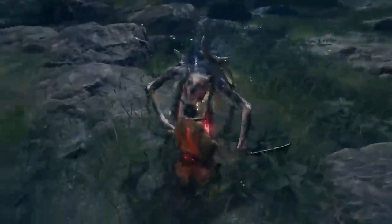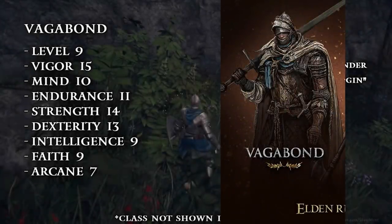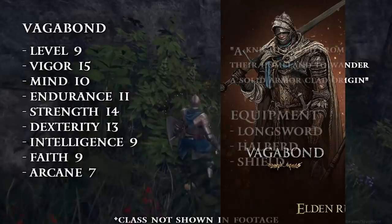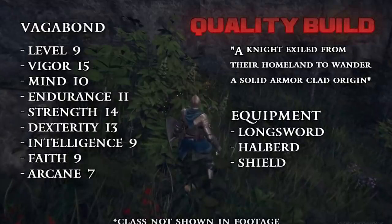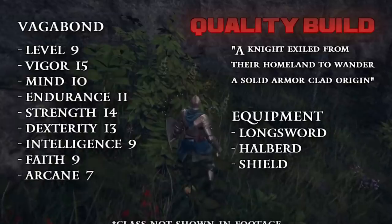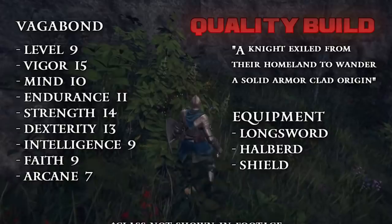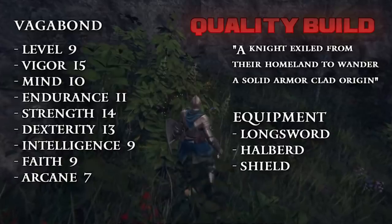Starting off is gonna be the most popular build that people tend to do on their first run, and that is for quality build. If you're gonna go for 40 strength, 40 dex, and maybe some spell usage, this is likely gonna be the best class to start with. I'm not gonna say for sure till we know what weapons and spells would be in the game that could be more ideal to use than just raw weapons, but based off these stats, the best quality class is Vagabond! It has the lowest int, faith, and arcane, while maximizing the stats a quality build would want.